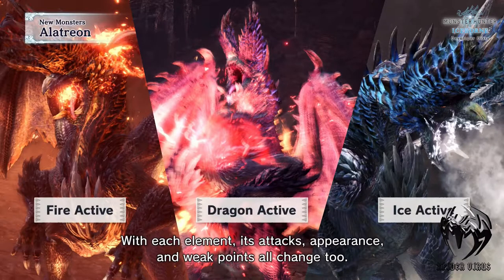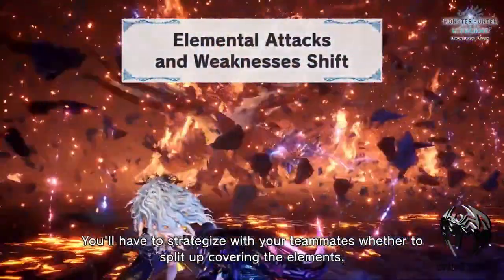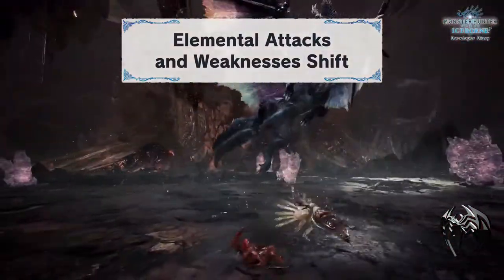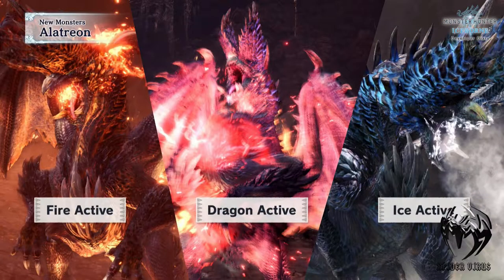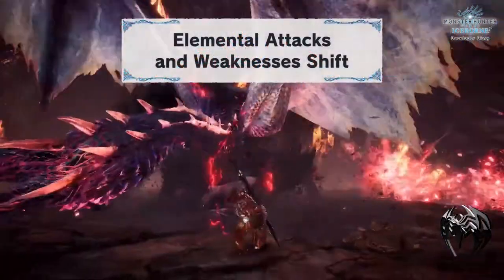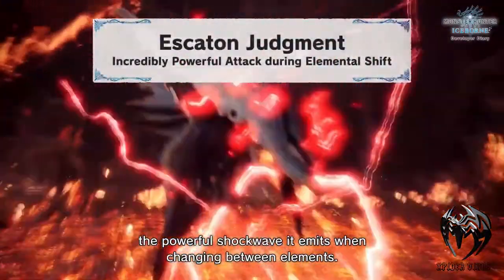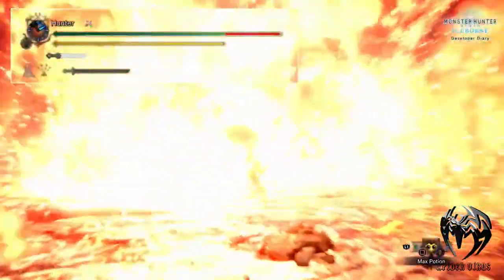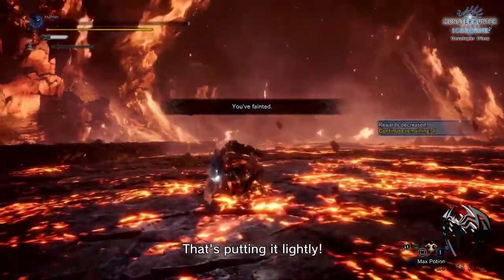Latrien can switch its element any time — it could attack using fire, ice, thunder, or dragon element. With each of these elements, the attack appearance and the weak point changes accordingly. While fighting this monster, the player will need to be aware of one thing: a powerful shock wave emits when the monster is changing its element. With that, you'll have to think of different strategies to defeat the beast.